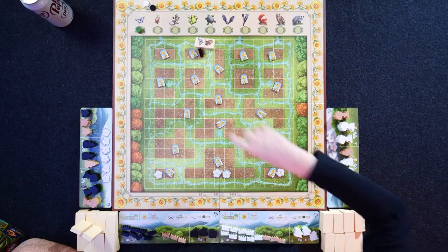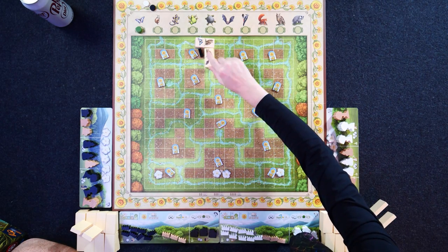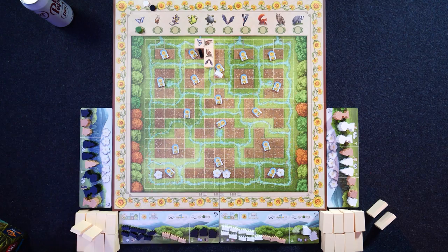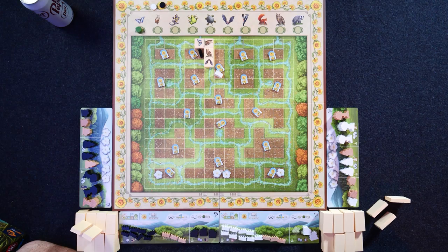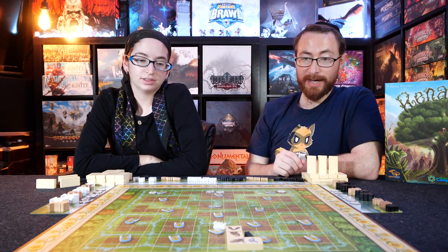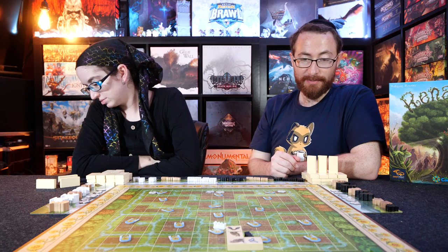Do I have to start at one of the starting positions, or can I leach onto you? You can leach onto me or start anywhere. I don't love the sound of that. Also, whenever you place down a tile, you get a point for that tile and anything smaller than it. I don't know why I went so aggressively. Put down a little grass — just happy little accents.